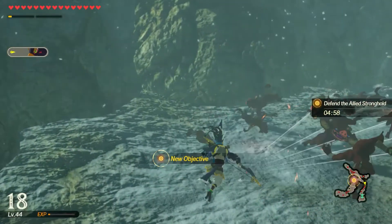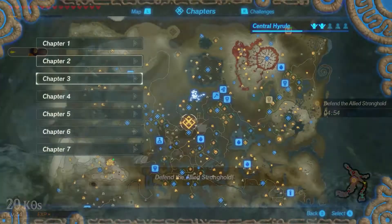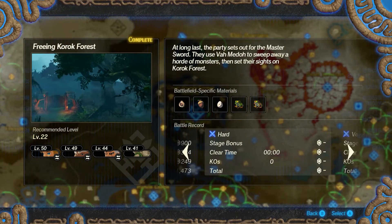The mission that you have to do to get the Hylian set is called Freeing Korok Forest. This is a main story quest, part of the storyline, and it is the first quest of chapter three.